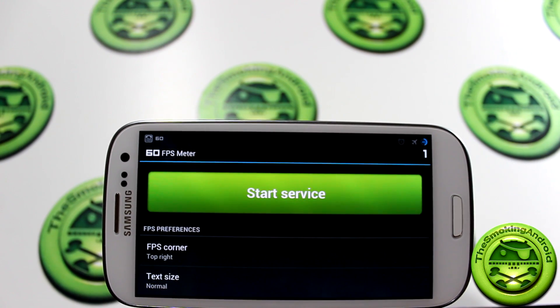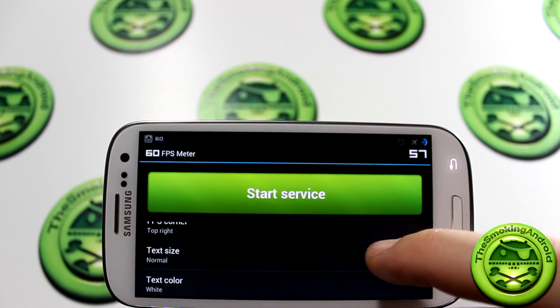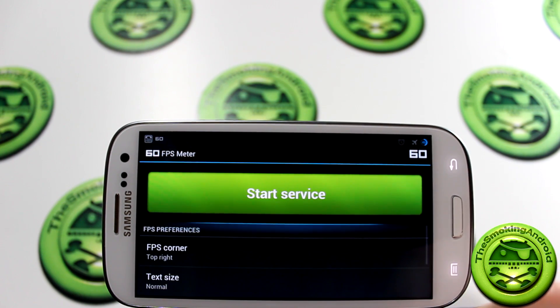All you have to do is install it and go ahead and click Start Service. Then there are a few additional options such as the location of the overlay, the text size, color, and transparency level.